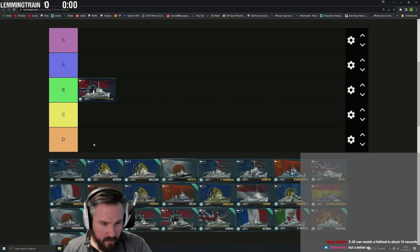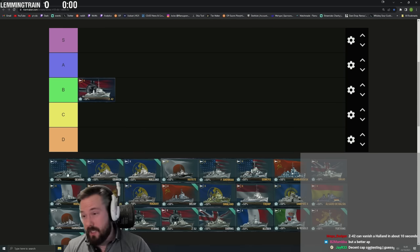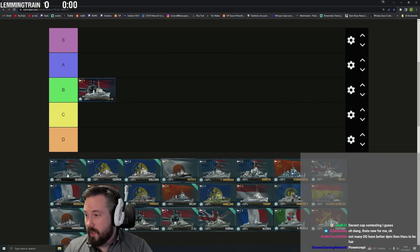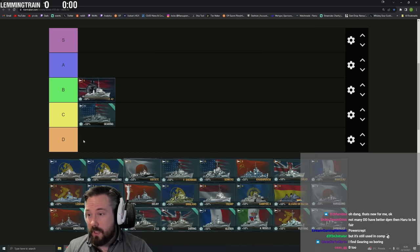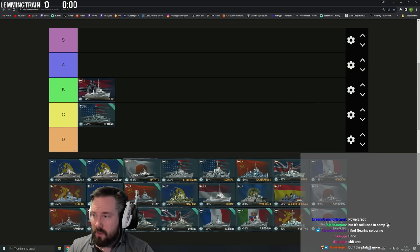Gearing is probably C tier in the current meta. It's nice in a division, but playing it solo you just suffer. The gun power sucks, the angles suck, the torpedoes are pretty good but they're really long cooldown and everyone is running hydro nowadays so you struggle to get much out of them. Gearing used to be a really strong ship — leg mod Gearing still gets good concealment — but it's just a victim in the current meta. So easy to dumpster.